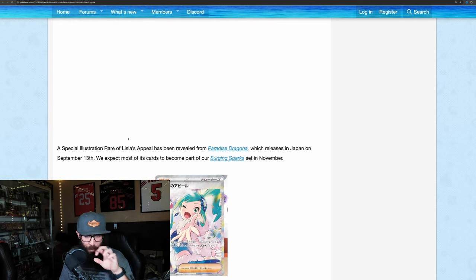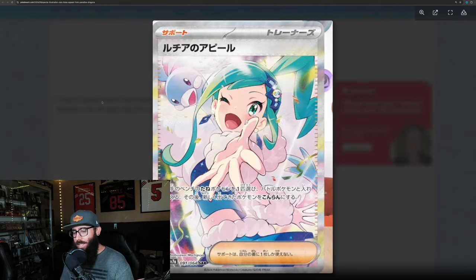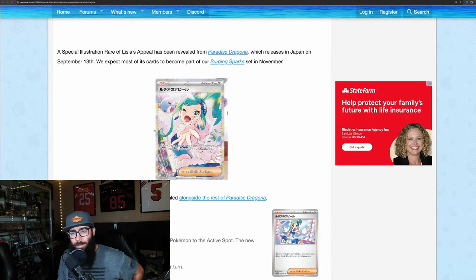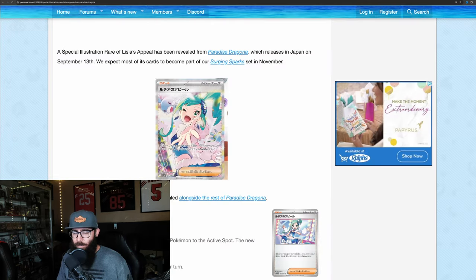Then we had this card — Lycia's Appeal. This is from Paradise Dragona as well. If you're new to the channel, I'm not really into the trainers, definitely not into the waifus. I collect for the Pokemon. But this is a nice looking card, and I like the Altaria in the background. I wonder what this card will do in Japanese, because those waifu cards are kind of expensive. I'll be interested to see what it does in English as well. Let me know what you guys think in the comments. I like the Altaria, I like the pose, I like the card. It's one of the nicer trainer cards.